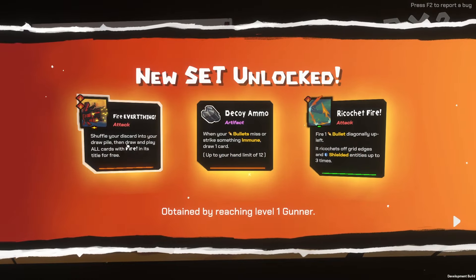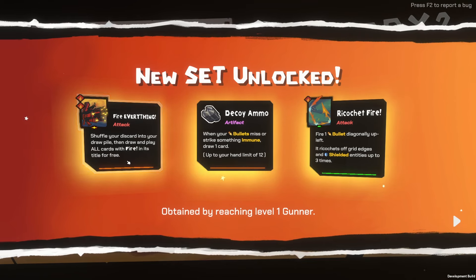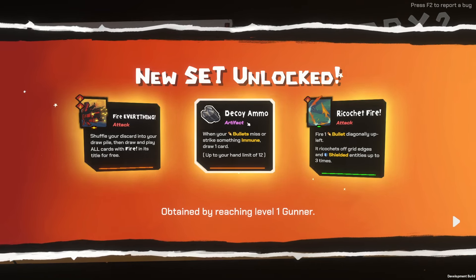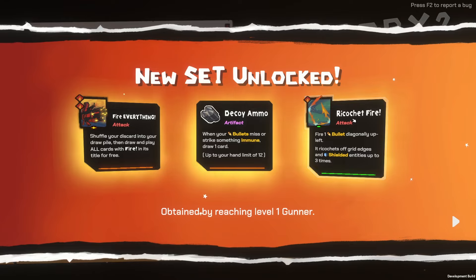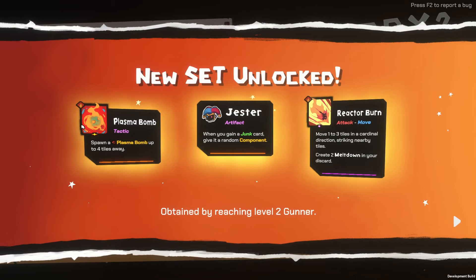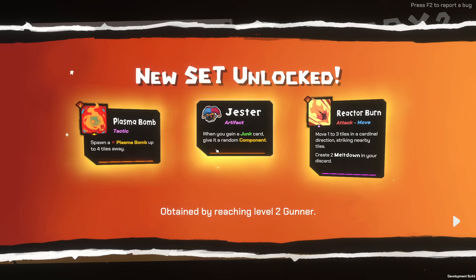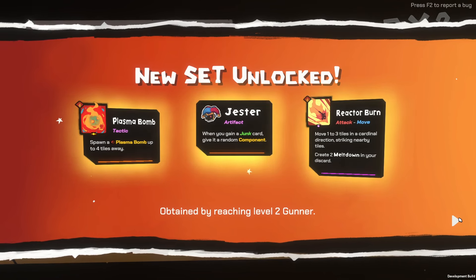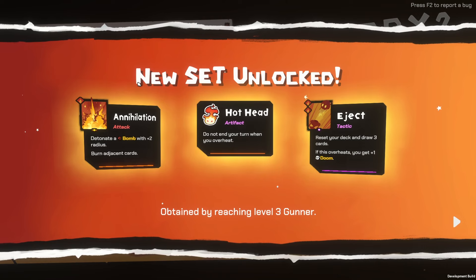Unlock — obtained by reaching level 1 gunner. Fire Everything: shovel your discard into your draw pile, then draw and play all cards with fire in its title for free. Decoy Ammo: when your bullets miss or strike something immune, draw one card. Ricochet Fire: fire one bullet diagonally up left — it ricochets off grid edges and shielded entities up to three times. That's crazy. Updated by reaching level 2 gunner: Plasma Bomb, Jester, and Reactor Burn. When you gain a junk card, give it a random component. Reactor Burn: move one to three tiles into cardinal direction, striking nearby tiles. New set unlocked by reaching level 3: Annihilation — detonate a bomb with plus two radius, burn adjacent cards. Hot Head: do not end your turn when you overheat. Eject: reset your deck and draw three cards.